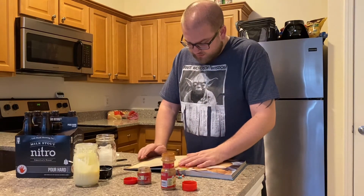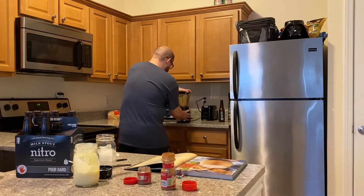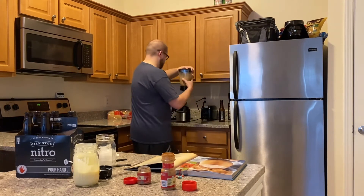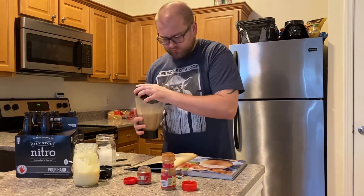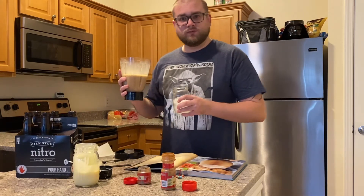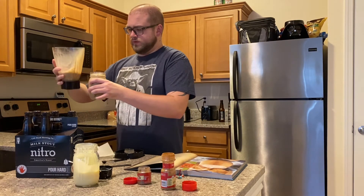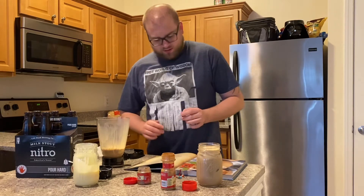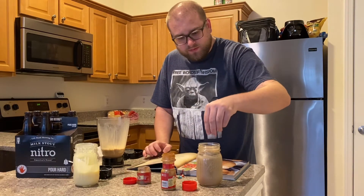Now we're going to go ahead and blend these ingredients together, as called for in the recipe for the Lothal Spice Brew. Here we have it — one serving of Lothal Spice Brew. I'm just going to pour that into our mason jar. Smells like cinnamon and beer. Fun fact: one serving is more than fits in a mason jar — that's okay. And lastly, add a pinch of nutmeg to the top to serve. My pinch of nutmeg there.